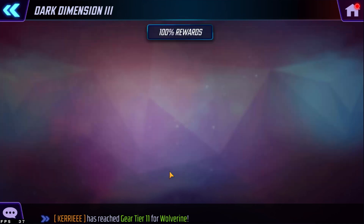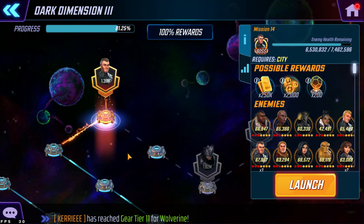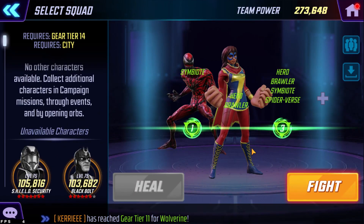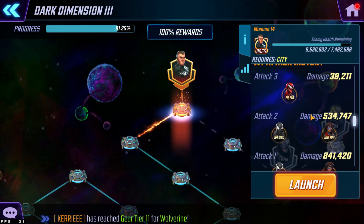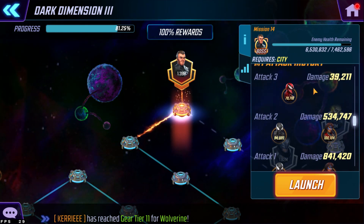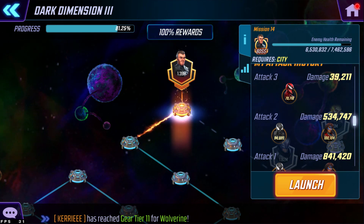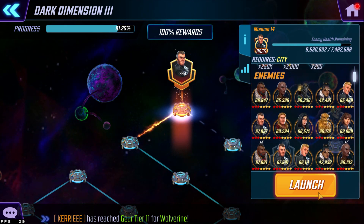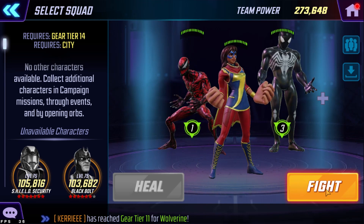If you watched my previous videos, you saw that I started the city section with only two. Already did the first node, now I'm on the second node. I did two fights. The third was yesterday when I got Carnage and I took him in alone — just because, why not. So this is normally day three of node 14. Let's see how this team will do together.